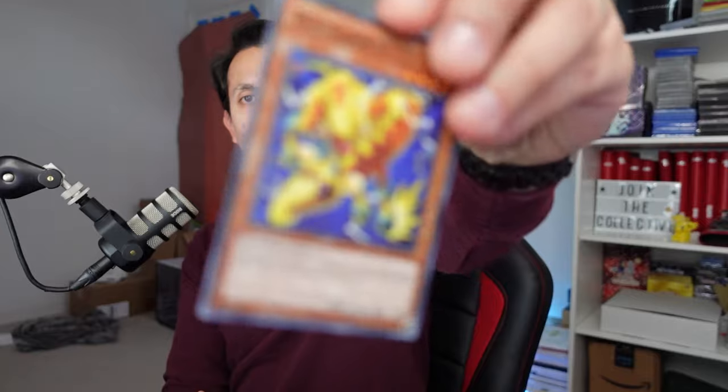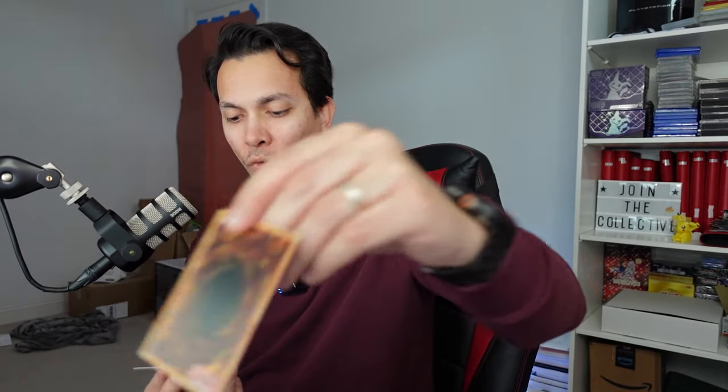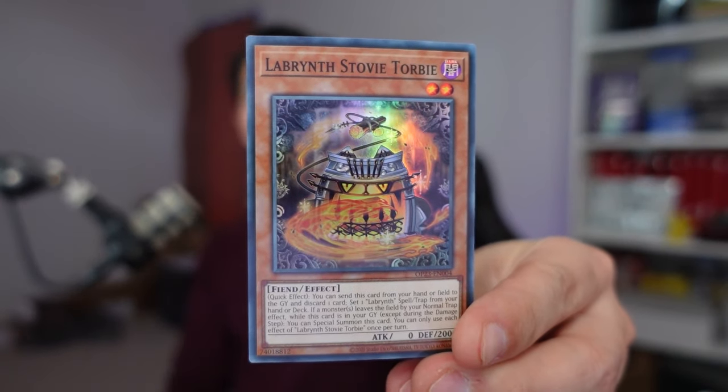OTS-23 doesn't have a two-pointer like that — you're going to have to get an Ultimate Rare to get higher than a one-pointer. In order for this pack to catch up, we need back-to-back duds with OTS-24. We have the Giraffe Mixover Turn, the Raptor, and that Labyrinth Stovey — which we knew was one point.